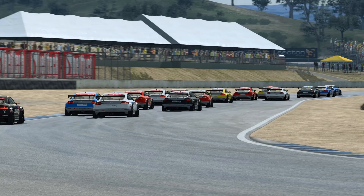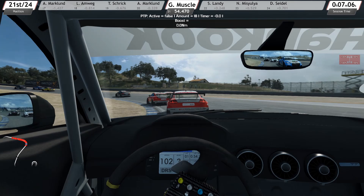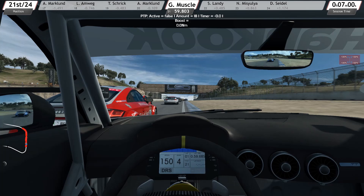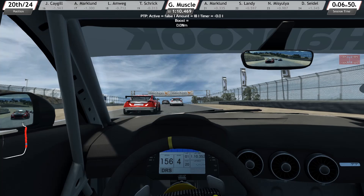We're here on track, starting at the back of the field — my decision to start at the back of the grid and try to punt our way through the AI. I've set the AI on 100% because I don't have the skill to beat them on a high setting from the back of the grid. I did do some races before this with the AI on 120, which is the hardest setting.